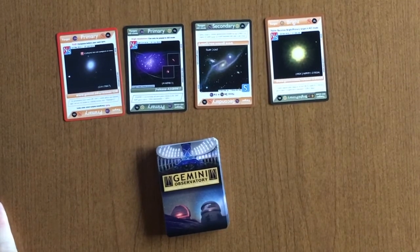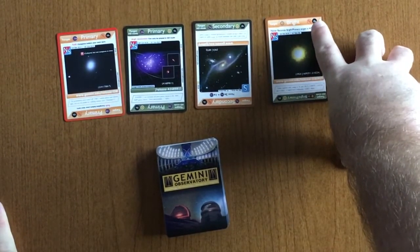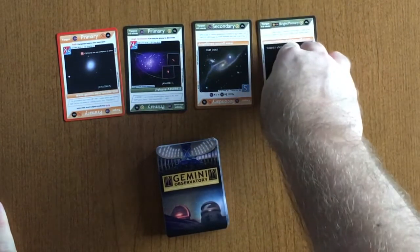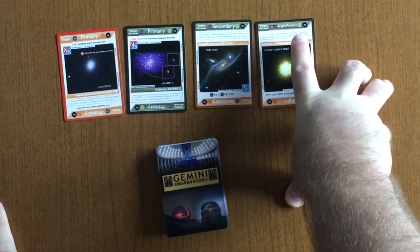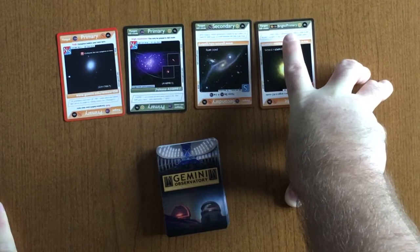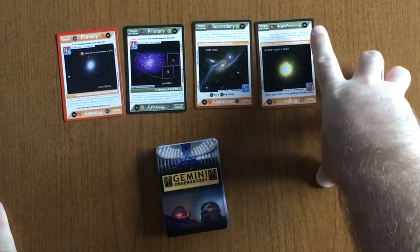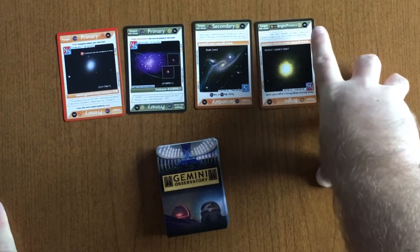The more interesting of these targets are bright targets, where in non-AO mode they're just bright targets. But if you flip them over to AO mode, they become a primary target. Because they are bright, they can be observed in poorer weather. Notice that there's an increase in the number of hours when one of these bright targets is used as a bright primary.